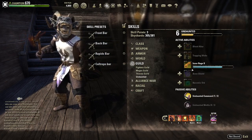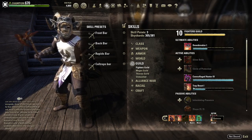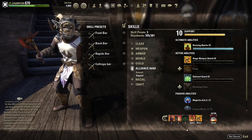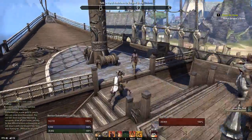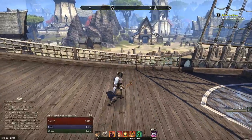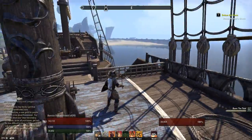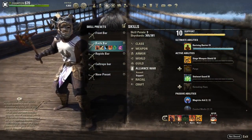Another good preset to have is a bar that slots all your skills that need leveling. For example, I need Dawnbreaker on this character, Trap Beast can be morphed, Inner Rage, Guard, and Siege Shield. Save that, and now I have a preset I can switch to when I'm turning in quests or waiting around for a detachment — those usually have a ton of experience that goes with the AP. I can slot this bar and level these skills while I'm PvPing. So those are all the uses I have for this add-on and I highly recommend you use it too.